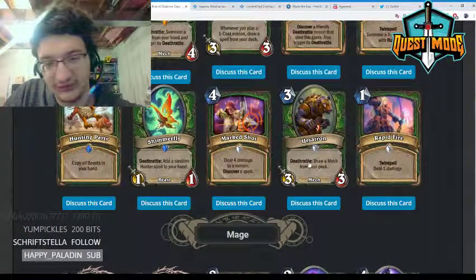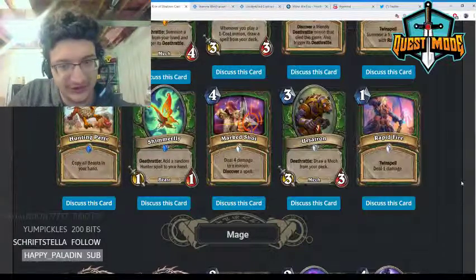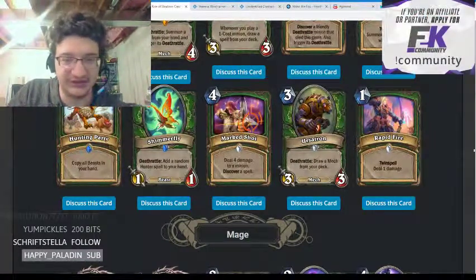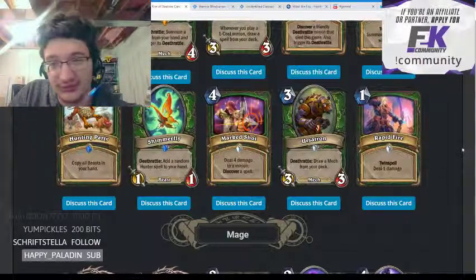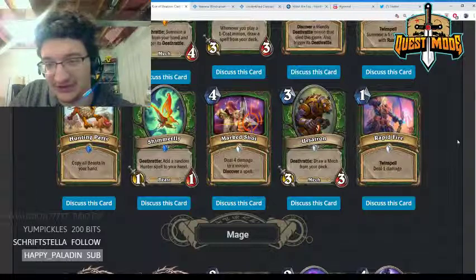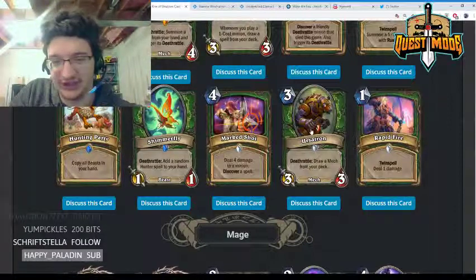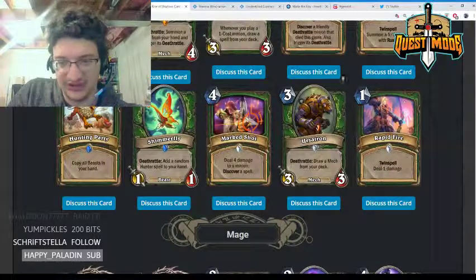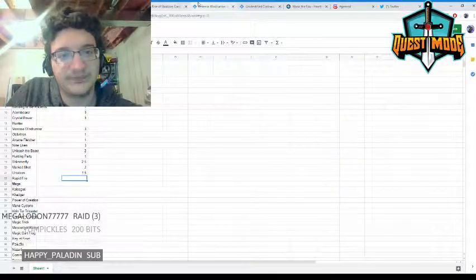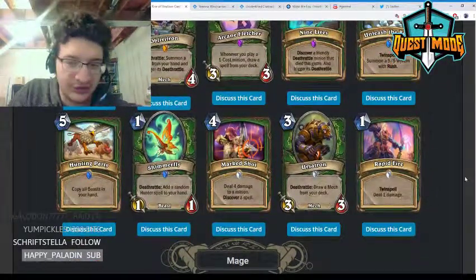Ursatron — three mana 3/3 mech, deathrattle: draw a mech from your deck. It's a potentially powerful tutor effect — you can play this with Zilliax as your only mech — but then the second copy of this is really bad. I don't really expect it to see play; there's no mech I really want to tutor for other than maybe Zilliax, and it's awkward because you could hit the second copy.